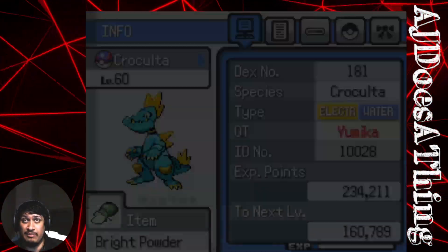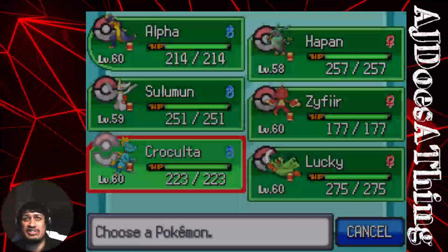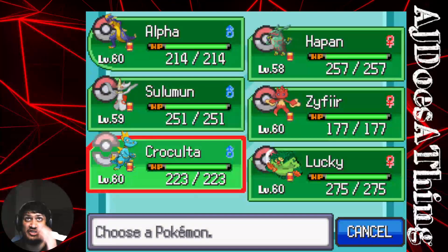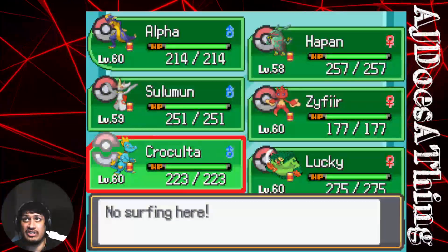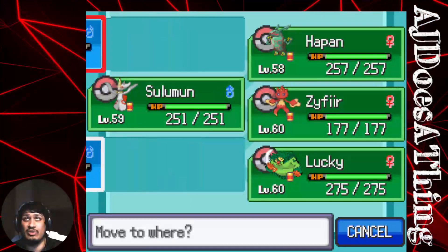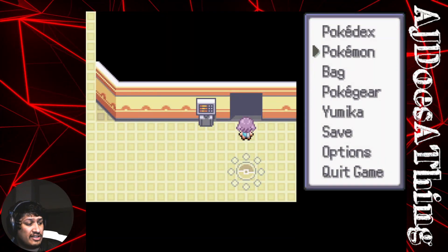I imagine Krakulta would have an easier time with that, being both Water and Electric. Any Fire type move would not do a ton of damage. What if we sent out Krakulta first? Krakulta goes out first then.